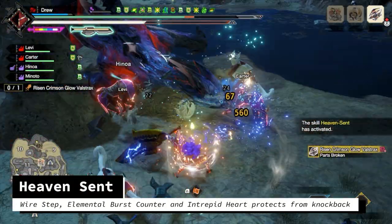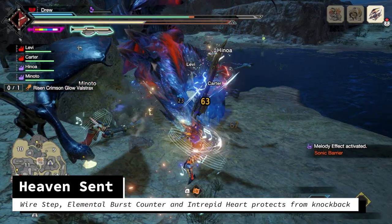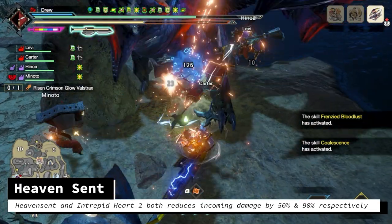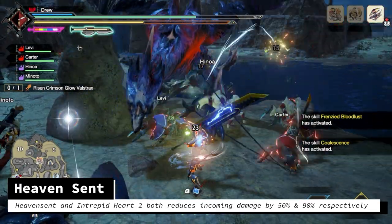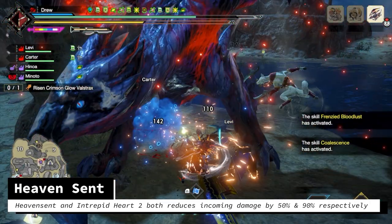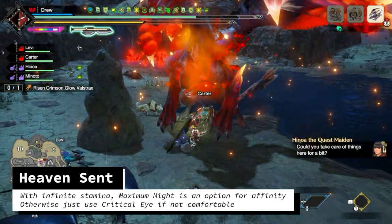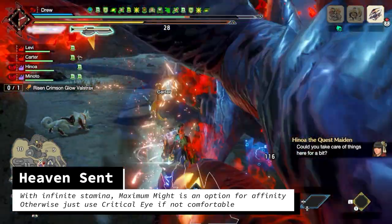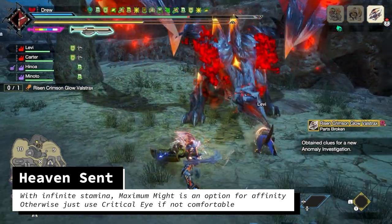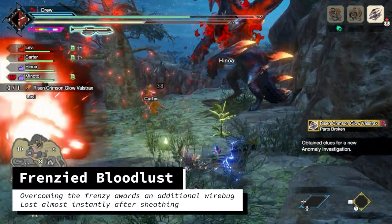On switch axe, we have the wire step and the burst counter as defensive options to not get hit. Intrepid Heart will also add another layer of protection for maintaining Heaven Sent. When we do get hit, Heaven Sent reduces that damage by 50%. So combined with Intrepid Heart level 2, which reduces damage by 90%, we kind of have two significant damage shields that regenerate over time. And with infinite stamina, the build has the opportunity to make use of Maximum Might, awarding 30% affinity at level 3 once stamina is full. If you feel like Heaven Sent isn't worth it, you can just swap the Maximum Might for Critical Eye.